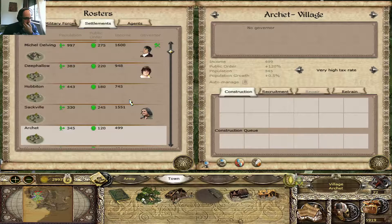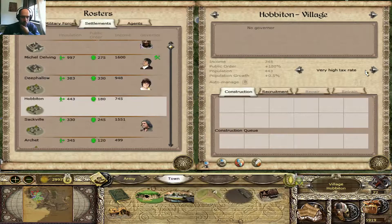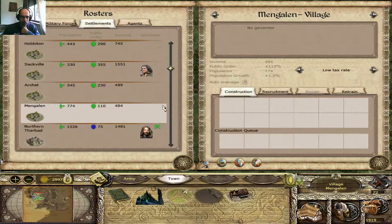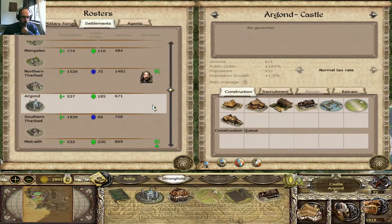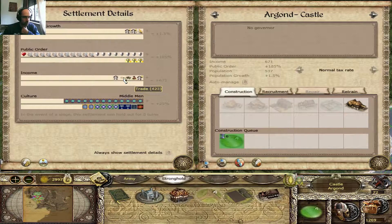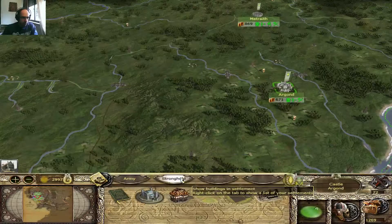They all need to grow really a lot. If I put them like this I will lose like 200 each, but that'll grow the population. Let me see if I can grow the population with these guys easily. Argond has gotta build up some other stuff. The roads will provide double — these roads actually provide double, which is really nice. And I still have some more money.